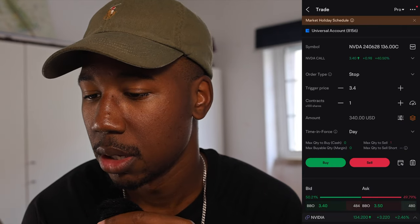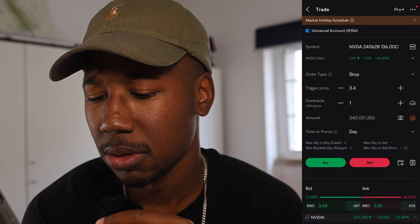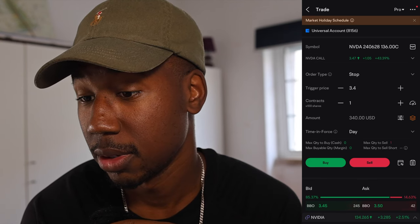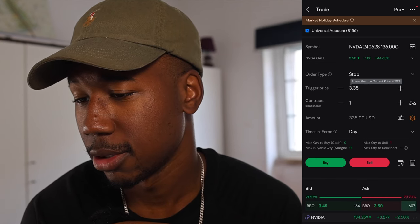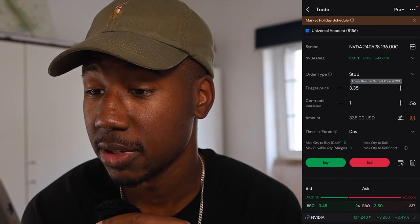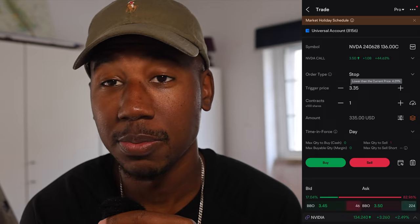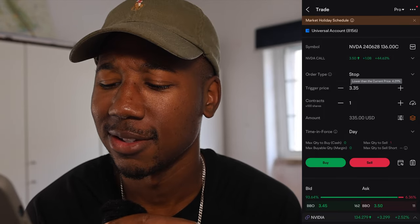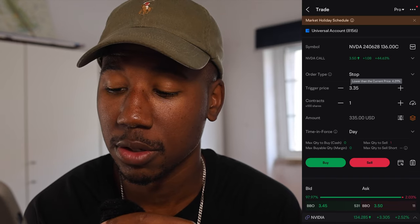I'm going to set my stop. The contract is currently going for $3.45. I'm going to set my stop for $3.35. That way we still lock in some profits, but if there's upside and it decides it still wants to run, I can lock that in or move it up as well.